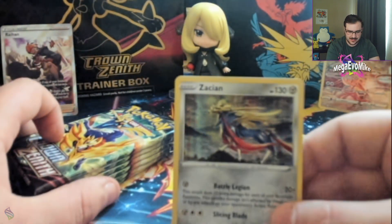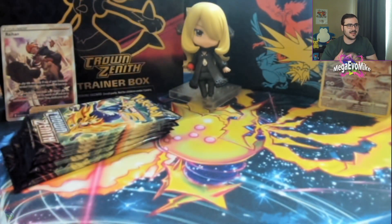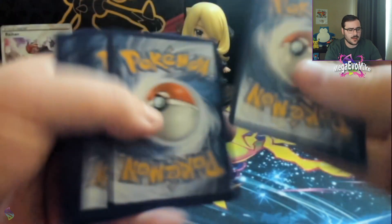Zacian — I was actually kind of hoping it was the Zamazenta when I saw the metal. There's a baby Zamazenta in this set that is really cool in Lost Box. I'm hoping to pull one of those because it's also really good in GLC. I'm a huge fan of GLC and I'm hoping to play some GLC here on the channel sometime soon.